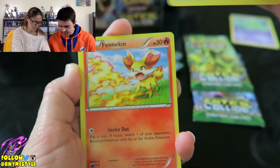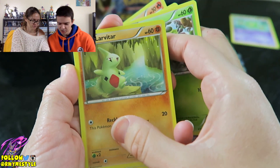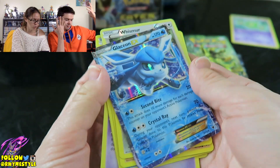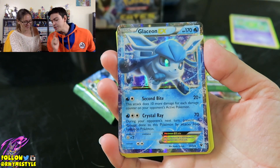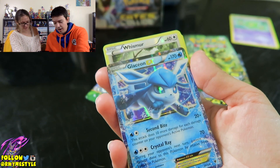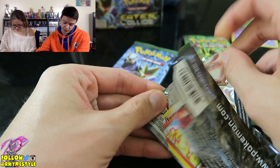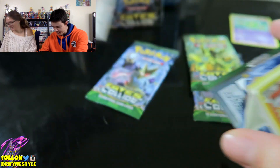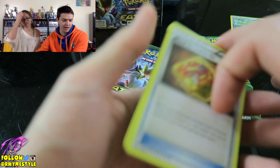Genghis Khan — I like the Kangaskhan a lot. Duosion. Bronzor. That's a really pretty Glaceon. I was not expecting this at all. Which of those packs would you pick next? I'm going to go ahead and pick this one. I don't always have the knack for picking the right pack — let's see if that translates into this pack right here.